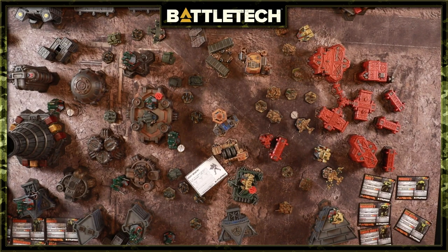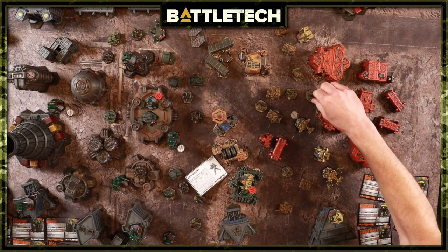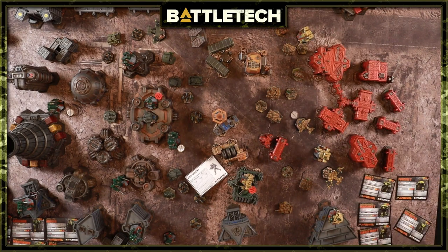You can really see the scale of the mechs versus the infantry. There's always this separation between the size of a mech and the terrain, but when you add tanks — something people recognize from real life — it's super neat. Part of why combined arms are so enjoyable is that verisimilitude that is so immersive. Infantry and tanks are super easy to play in Alpha Strike.